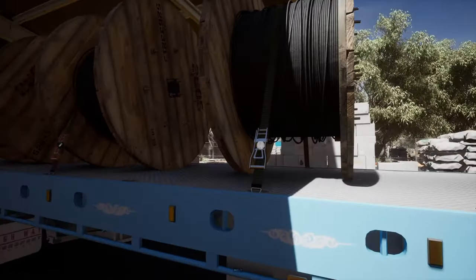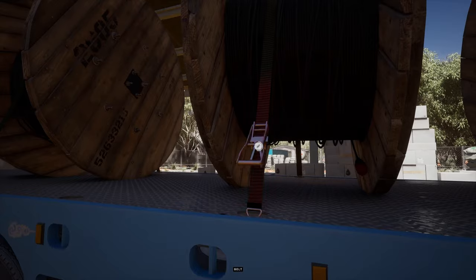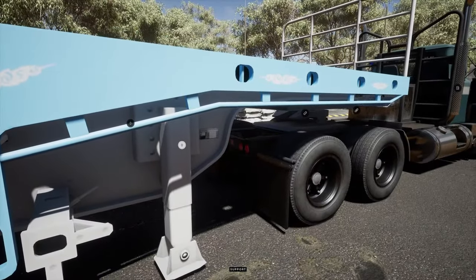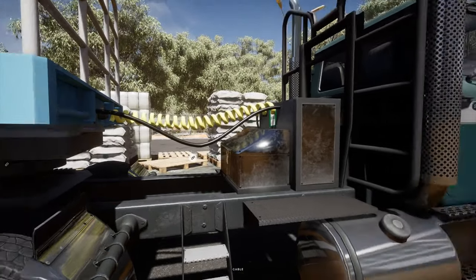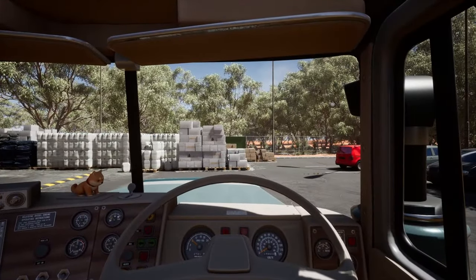Once out of the truck we can interact with the straps. I'm not sure if this is just a gameplay interaction or if you don't strap them down properly they may fall off your trailer — that information isn't available. You can also interact with the supports as well. American Truck and Euro Truck users have been asking for this type of interaction with their truck and trailer for absolutely ages, so it's great to see it in action in Truck World Australia.